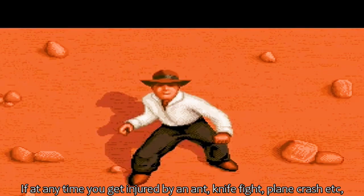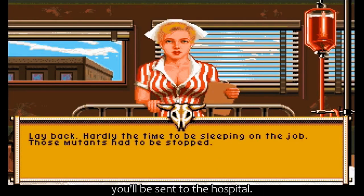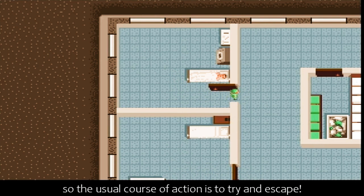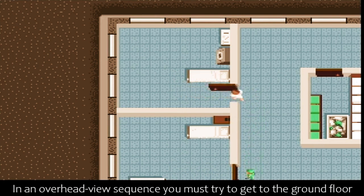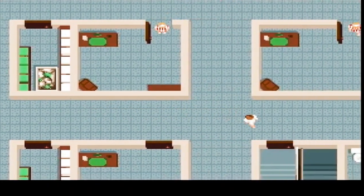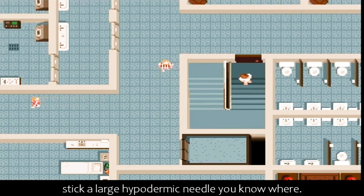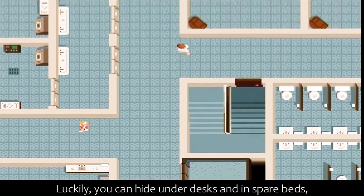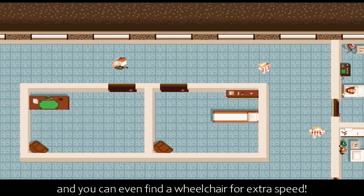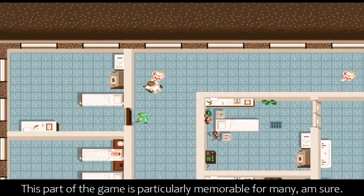If at any time you get injured by an ant, knife fight, plane crash etc., you'll be sent to the hospital. Any treatment here wastes valuable time, so the usual course of action is to try and escape. In an overhead view sequence, you must try to get to the ground floor and out of the front door. If they spot you, the doctors and nurses will chase you, and if they catch you, stick a large hypodermic needle in you. Luckily, you can hide under desks and in spare beds, and you can even find a wheelchair for extra speed. This part of the game is particularly memorable for many, I'm sure.